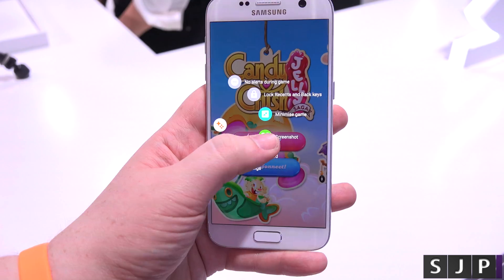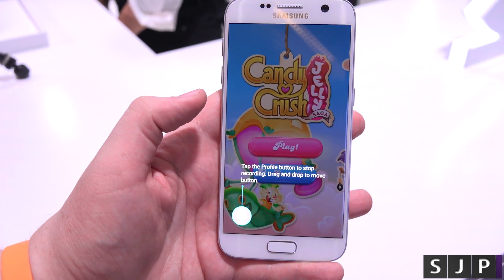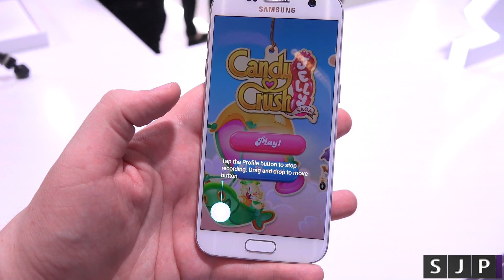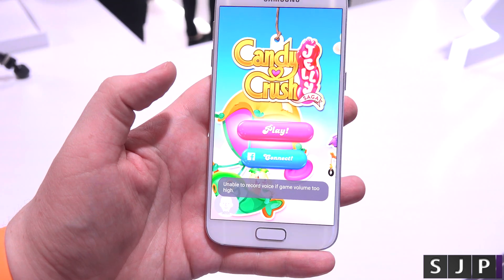If you want to take a screenshot, you can just do a screenshot — boom, takes a screenshot. If you want to start recording, you can start recording. It says 'tap the profile to drag'. So it's currently recording.